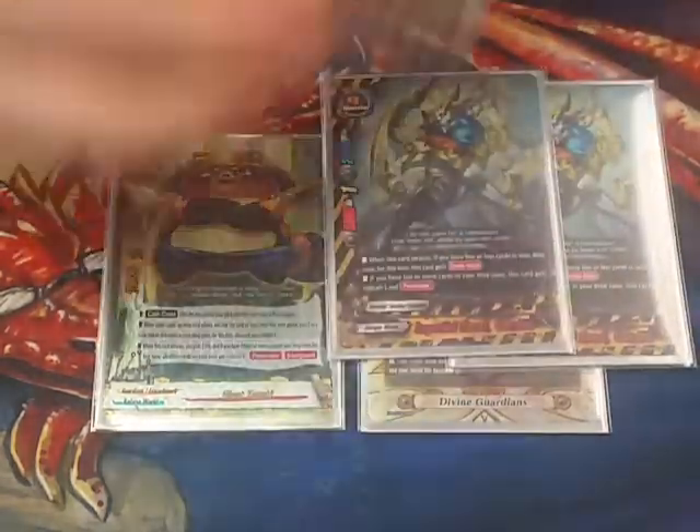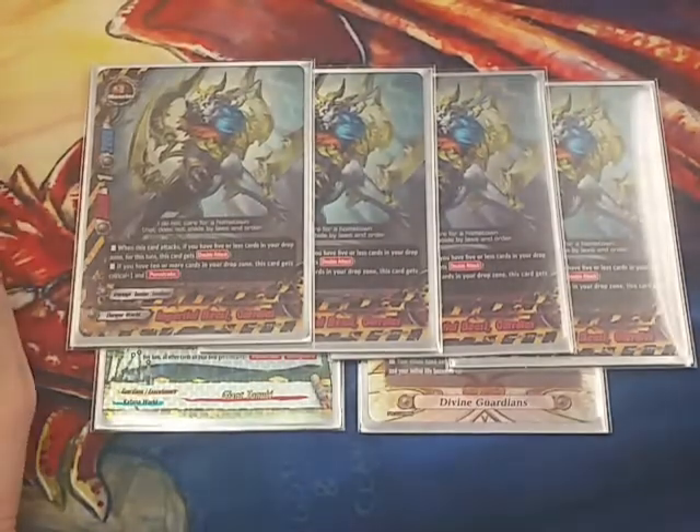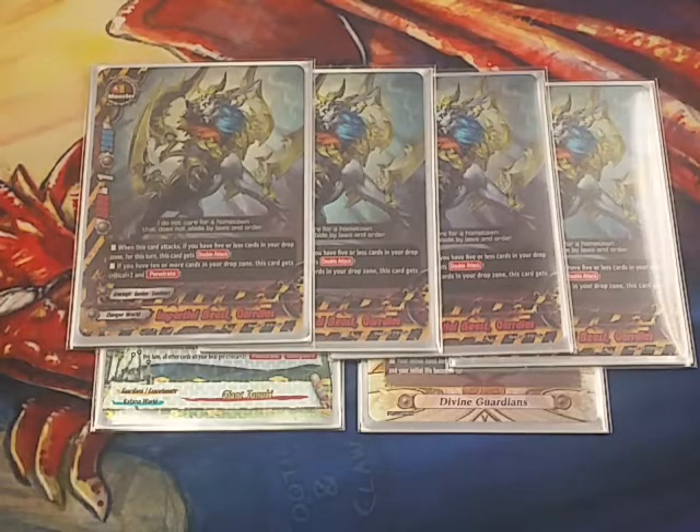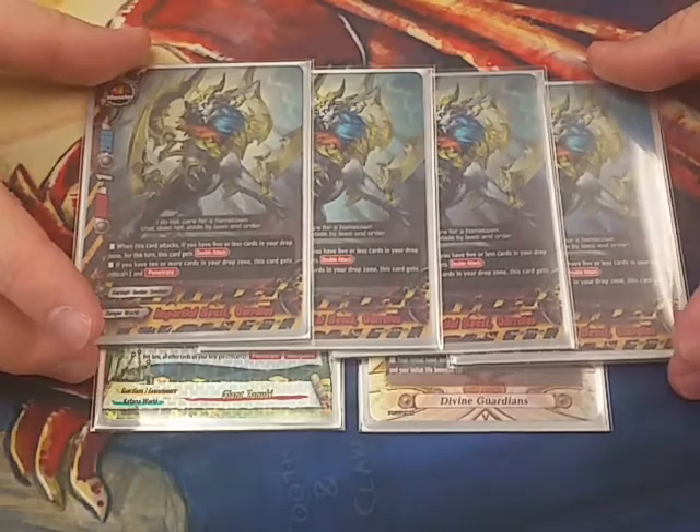Arguably your most important one now — Impartial Beast Guardias. Double attack. When you swing with him twice, you just increase your Tanooki's crit for the game push. Being able to attack multiple times — now that this deck can attack multiple times, it's definitely given this deck the push it needed, because it would definitely stall out against more defensive decks that could just stop your attacks. Just getting that double attack is so good.